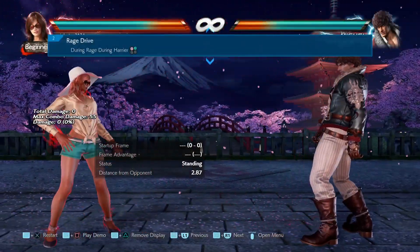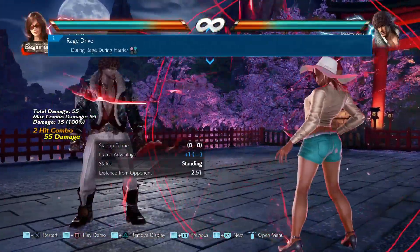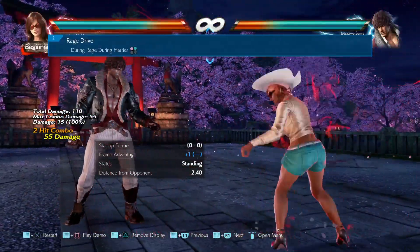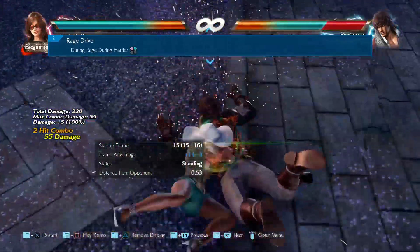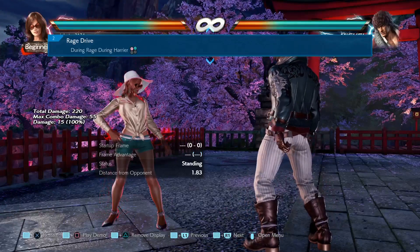Now we have Katarina. In her Rage state, specifically her Rage Drive — during harrier 1+2 — they fixed an issue in which the damage upon hit differed from the intended damage under certain conditions. Once again, we're dealing with a bug fix here.